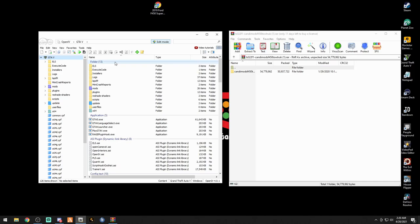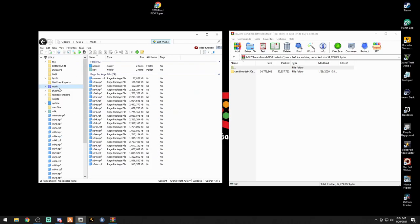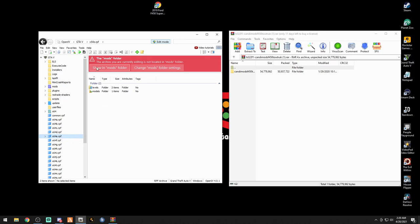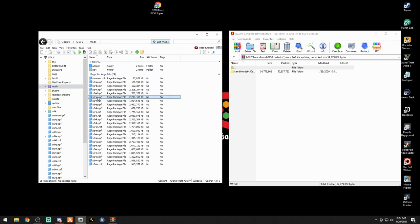All right, let's get started. This is the pathway you're going to want to take to get to your regular GTA 5 vehicles — not your police vehicles, your regular vehicles. As you can see under Favorites I have mine saved under Regular Vehicles. The pathway is going to be: Mods → x64e. If you do not see it here, click it and you'll see a red box pop up — just click Show in Mods Folder so every time you click Mods your x64e will be there. Double click x64e, then Levels → GTA 5 → vehicles.rpf.